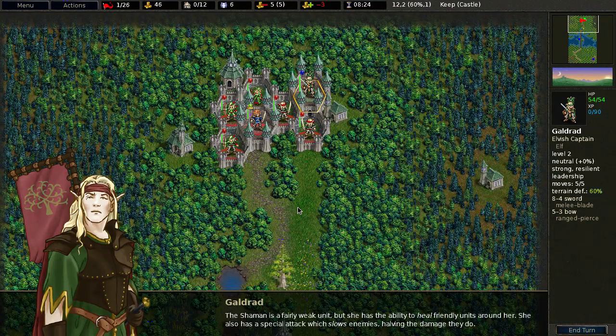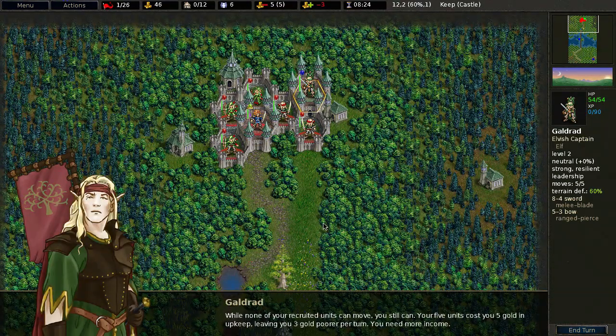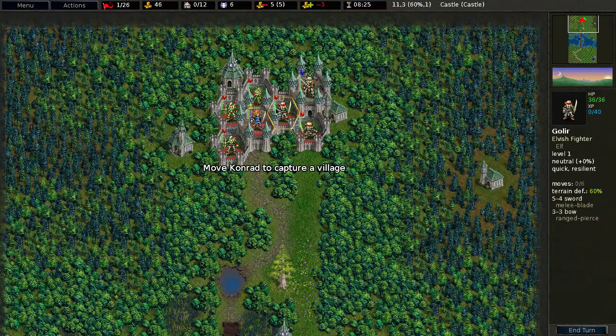The shaman also has a special attack which slows enemies, halving the damage they do. Should I end my turn? Your five units cost five gold in upkeep, leaving you three gold poorer per turn — you need more income.